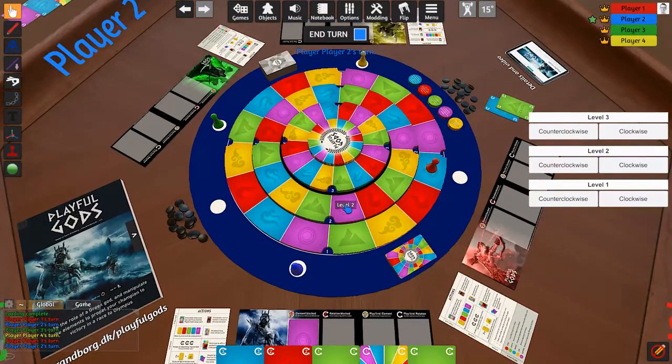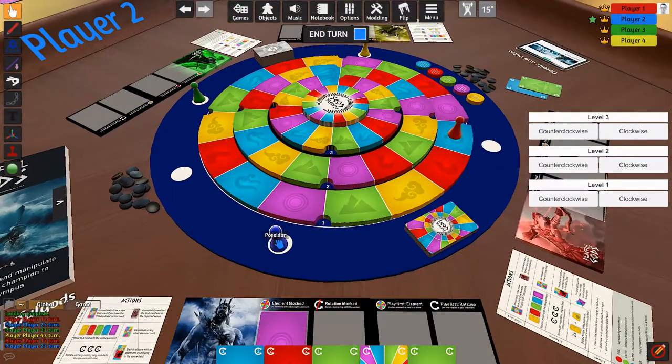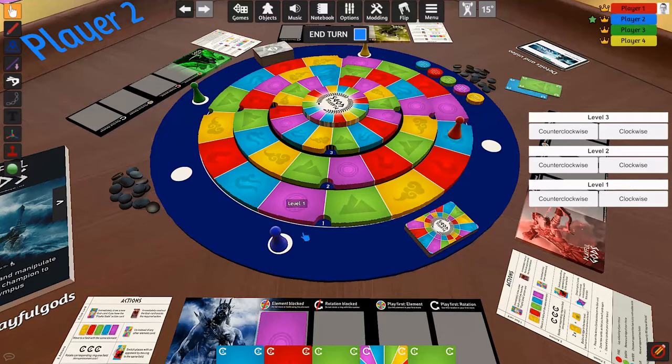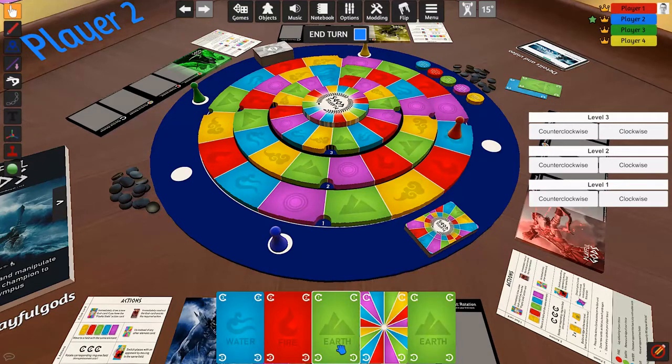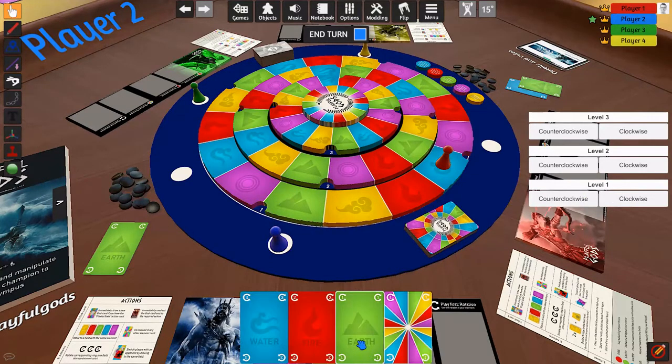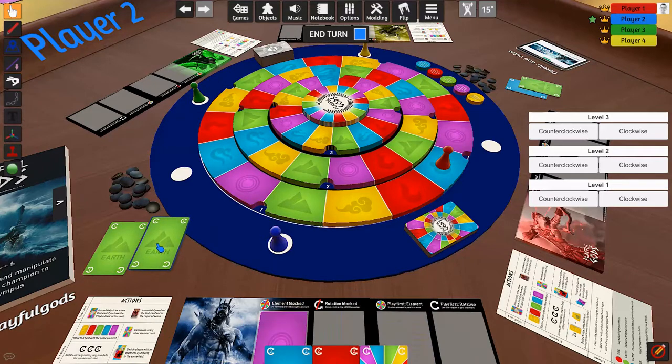Now I'm playing Poseidon. I cannot play Aether — I could have played a multi-card to get on, but that would count as Aether. So what I can do is rotate the arena. I'll rotate clockwise so that I have the new earth one available, and move up here.